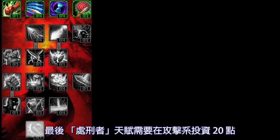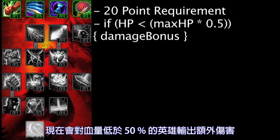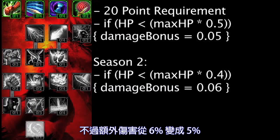Finally, Executioner requires 20 points in the Offensive Mastery tree. It will now grant a damage bonus against targets below 50% health, as opposed to the 40% from Season 2. However, the bonus is now equal to 5% instead of 6%.